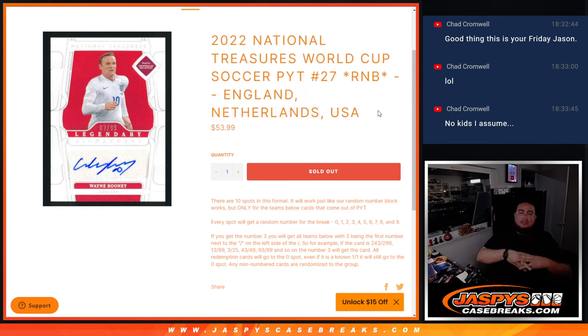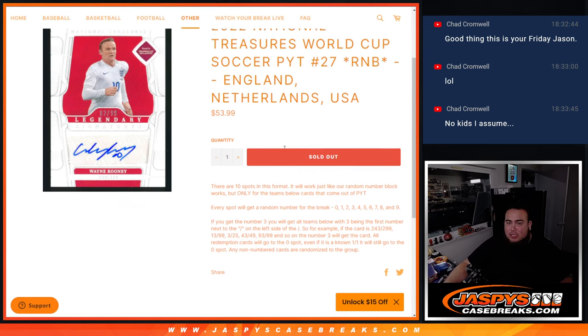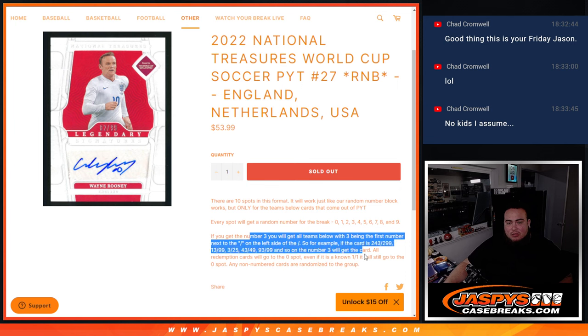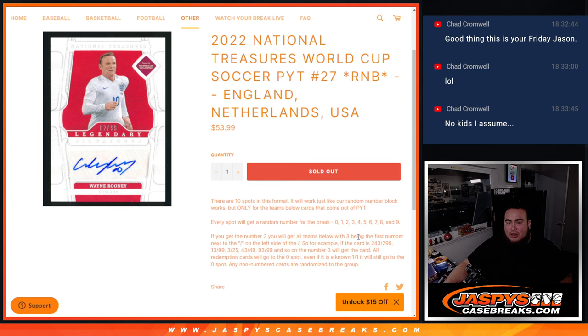These three teams are put together. Their price point altogether was $540, so $53.99 a spot. Everybody gets a random number for the break. And of course, if any of these three teams hit, you'll have a chance to get their hits distributed by R&B. We go by the first number on the left side of the certain number dash — those are your examples right there. Any one-on-ones go to spot one. Any non-redemptions go to spot zero. Any non-numbered cards everybody gets a chance at.